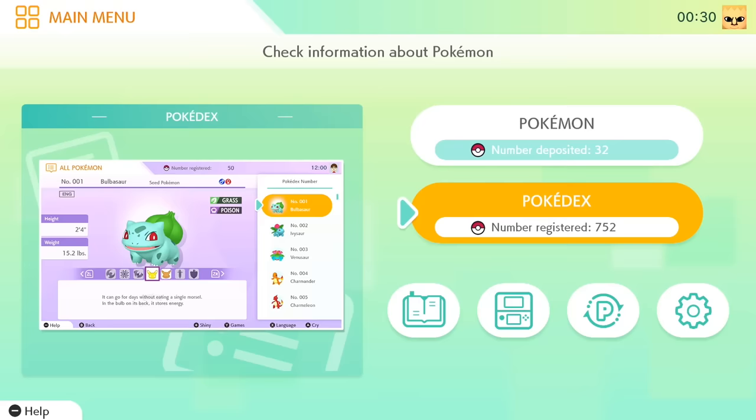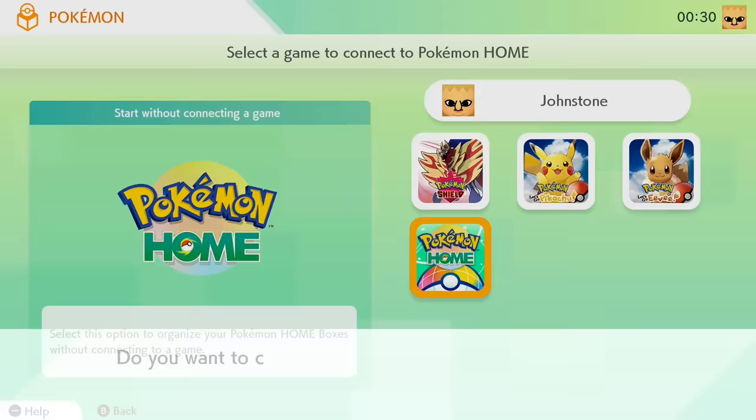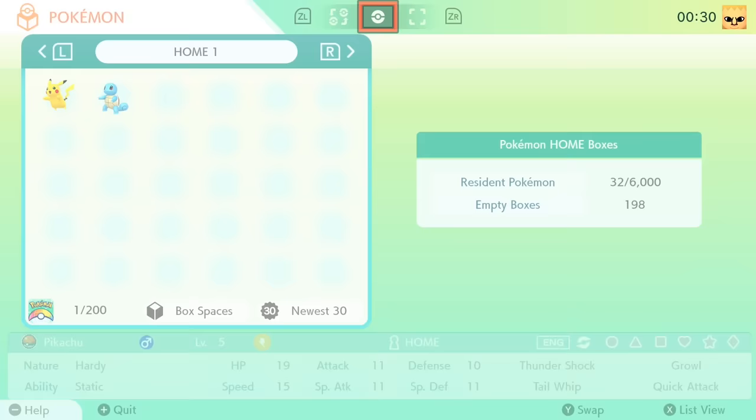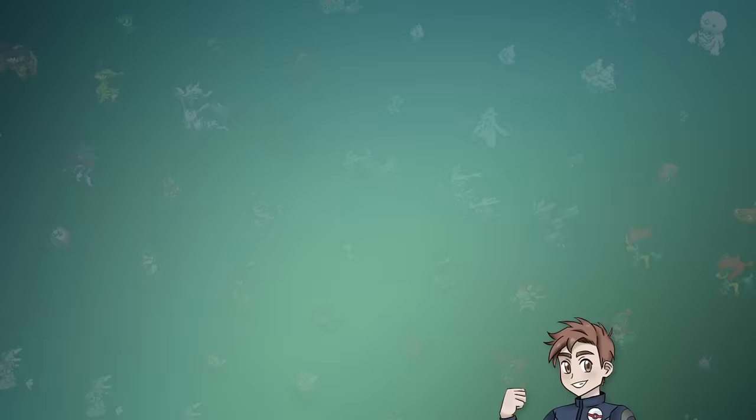What is going on guys, my name is John and welcome back to yet another video! With the release of Pokemon Home on the Nintendo Switch and mobile devices, the big objective that most people are going for right now is completing the National Dex within the app. There are a ridiculous amount of Pokemon that have been released since the games were created, but what does it take to get them all? Today we're going to find out how easy you can complete the living National Dex for Pokemon Home.